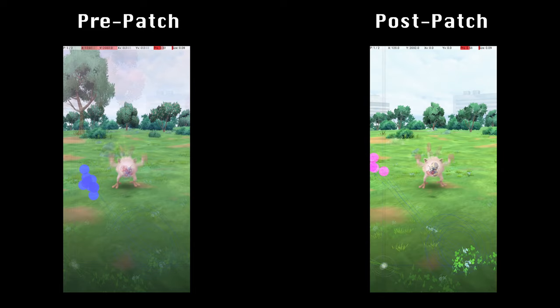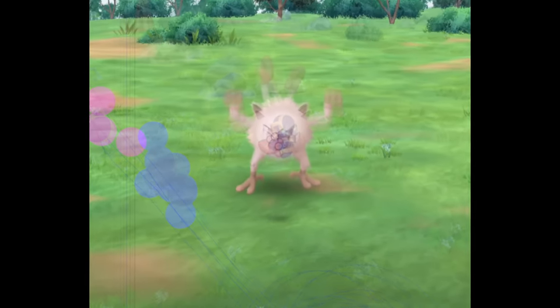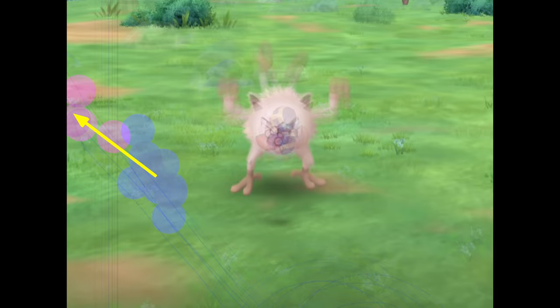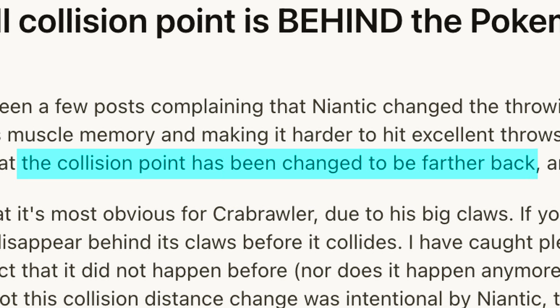Let's have a look. For Mankey, I compared 10 excellent throw release points before the change, in blue, to 4 excellent throw release points after the change, in pink. The difference is clear when we overlay the images. The release points after the patch are significantly farther up and to the left on the screen, indicating that a longer throw is now required. This is consistent with the hypothesis that Pokémon collision boxes have been moved back.